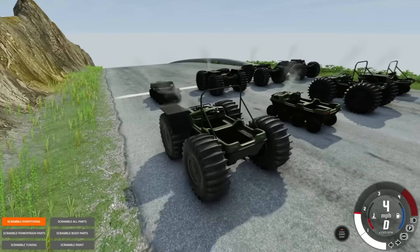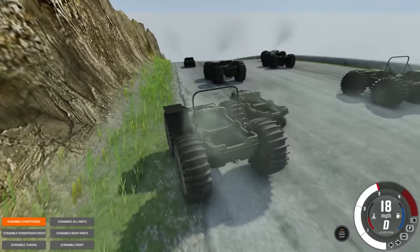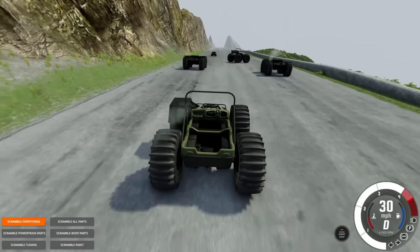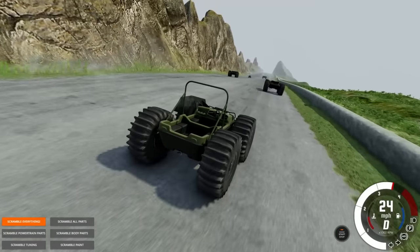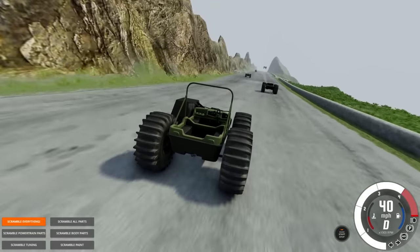We're off! There are definitely some changes in the engines — some of these are a little bit faster, but the one I'm in is not very fast. The other one just spun out. I don't think we're gonna make it over the waterfall. These tires are terrible for going downhill — it feels like it wants to spin out.